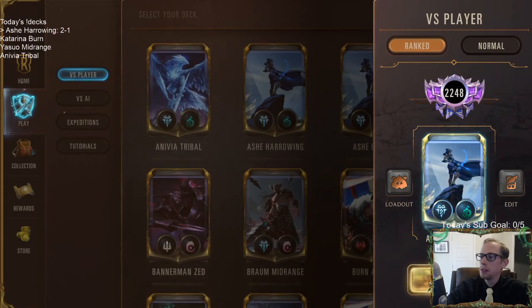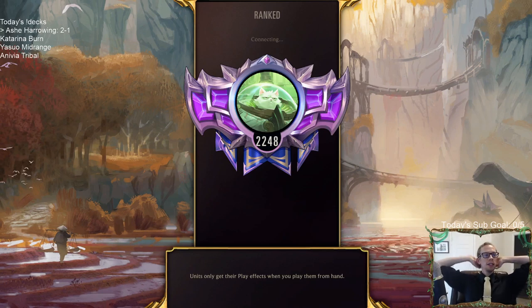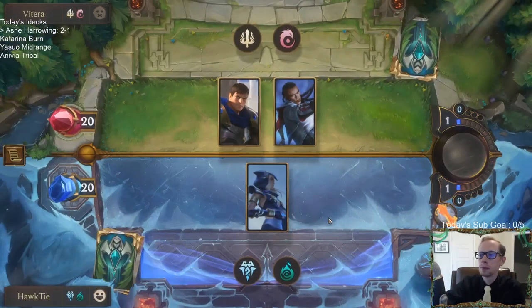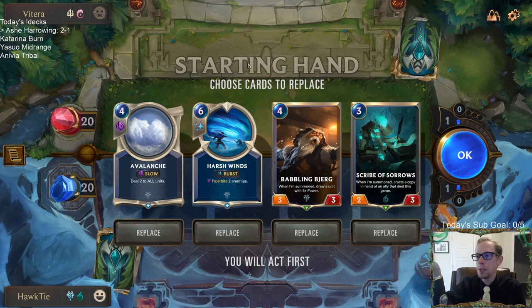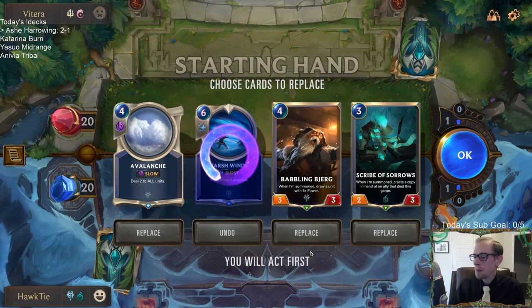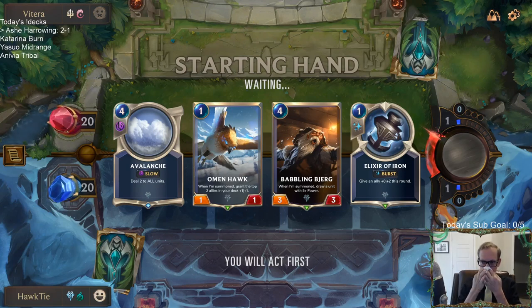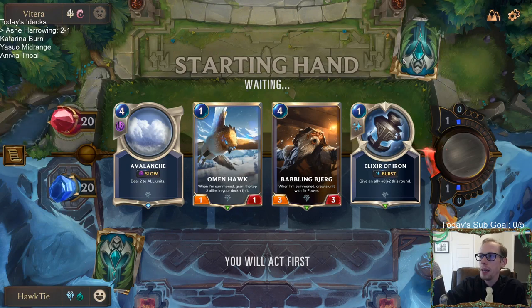I thought it was frostbitten. That is a lot of frostbite cards in here — that's what we're going with, lots of frostbite. Garen Lucian — is Avalanche good against Garen Lucian? Potentially. Let's get rid of these two cards. That Avalanche is potentially going to be very good, or potentially won't do very much at all. We'll just kind of have to play and see.